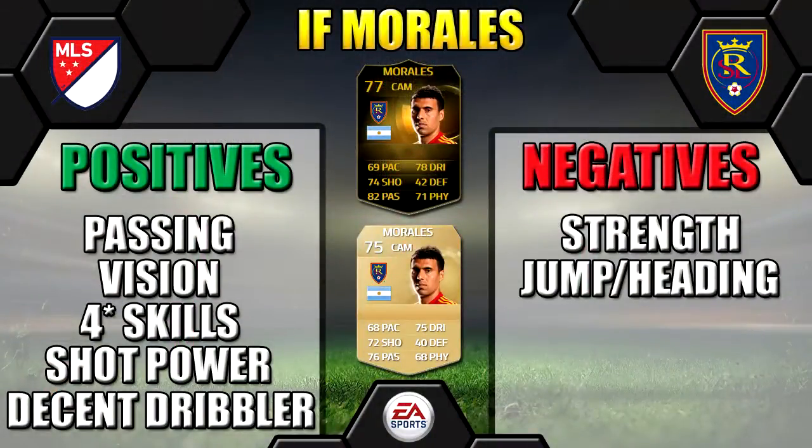So finally, looking at in-form Morales' positives and negatives: his price range is 14k to 25k, I believe on both consoles. I'd like to think he'll get dropped to a discard price — then it might be worth picking up, as those discard in-forms are always worth grabbing since you're not losing much. But for 14k with the possible risk of losing 4k, I think there are better non-inform options in the MLS, especially like Dempsey and co.